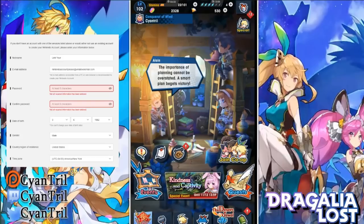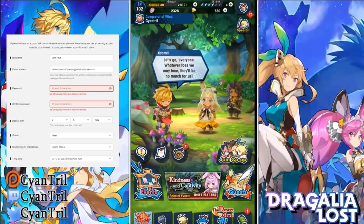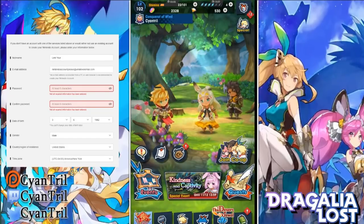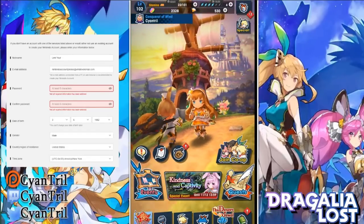I've also heard 'I don't have another email' — it takes like 10 seconds to make an email. Go on to Gmail, Hotmail, whatever you gotta do, make a quick email and boom. Don't lose your account due to an update on Dragalia Lost because you did not want to link your account. I've seen it happen — please, for the love of God, link your accounts guys.